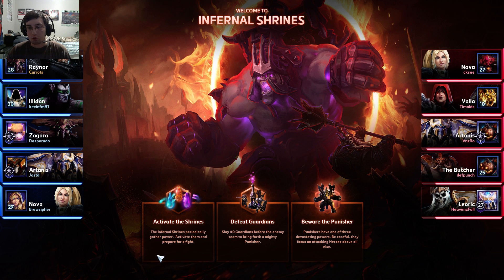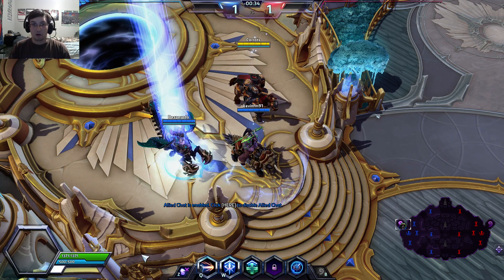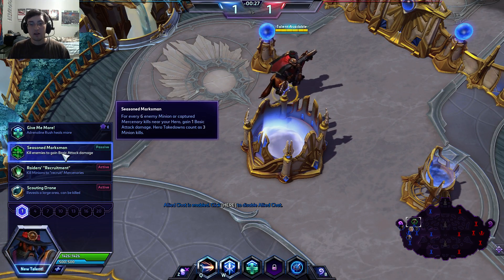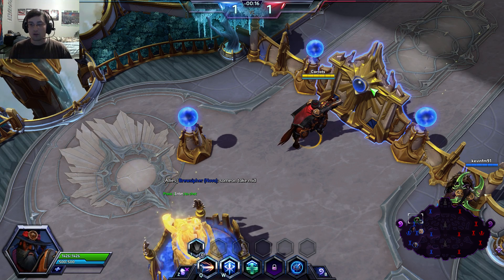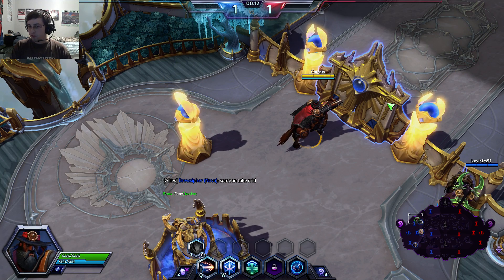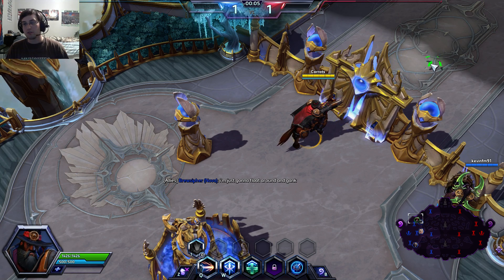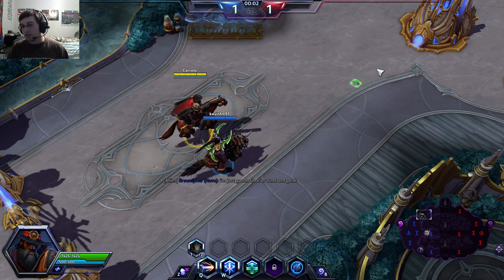This time we're going to be playing on Infernal Shrines, which is kind of like the sister map to Battlefield of Eternity which we played last time. Unlike Battlefield of Eternity though, instead of two guys fighting in the middle, there are three shrines across the map that will open. Once they activate, you go over to the shrine and activate it. Minions spawn, and the first team to destroy 30 or 40 minions at the shrine gets an Infernal Punisher.